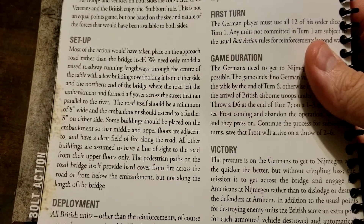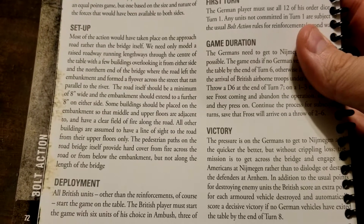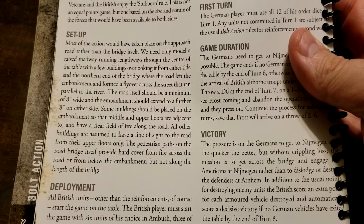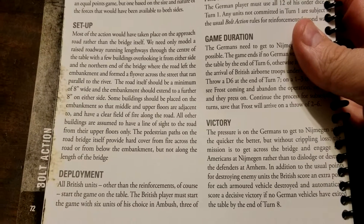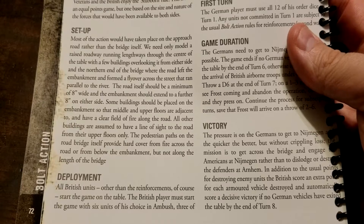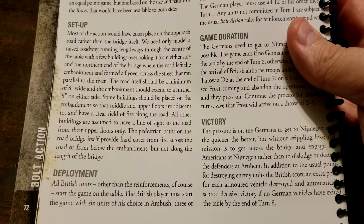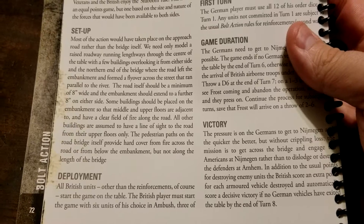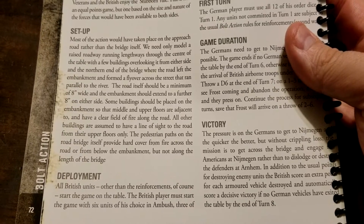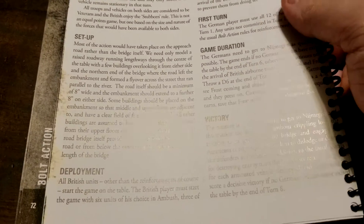You need to model a raised roadway running lengthways throughout the center of the table with some buildings on either side, from the northern end of the bridge where the road left the embankment and formed a flyover across a street running parallel to the river. The road itself should be a minimum of eight inches wide, and the embankment should extend a further eight inches on either side. Some buildings should be placed on the embankment so that their middle and upper floors are adjacent to and have a clear field of fire along the road. All other buildings are assumed to have line of sight to the road from their upper floors only, and the pedestrian paths on the bridge provide hard cover from fire across the road or from below the embankment.